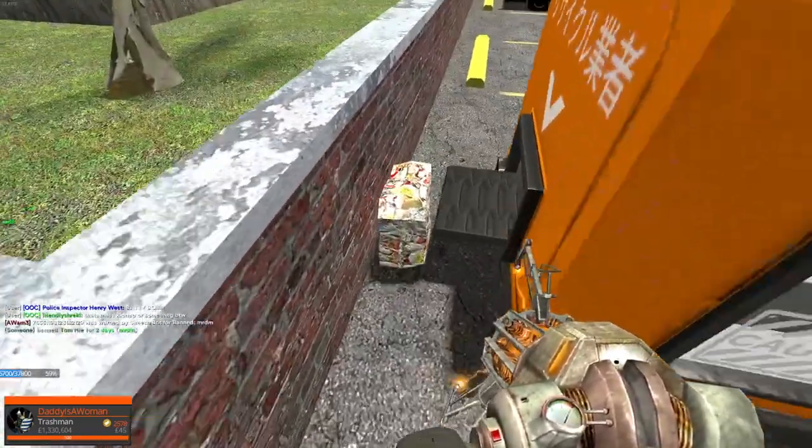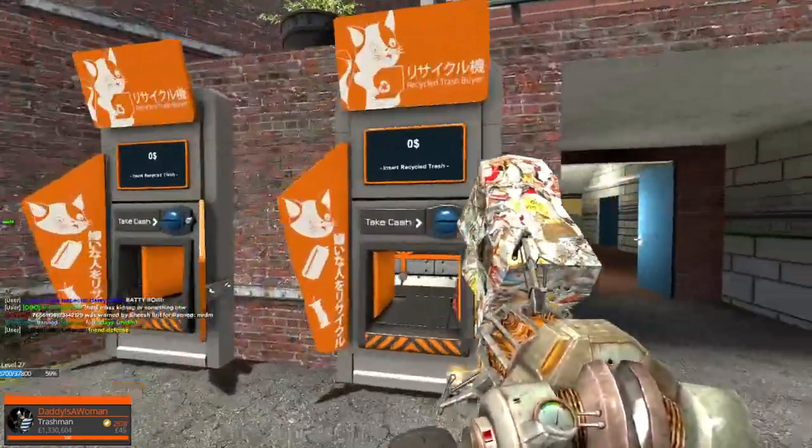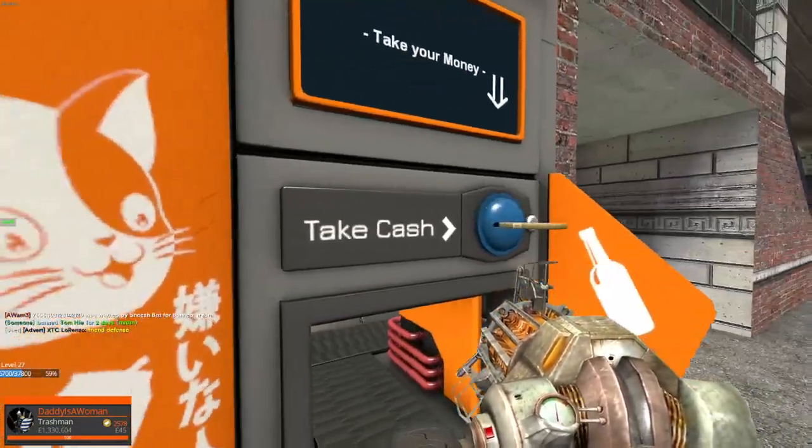Alright, now once that's done, you want to pick it up and take it over here. This is the recycled trash buyer. You want to put it in, and then hit payout, and your money should just come out.